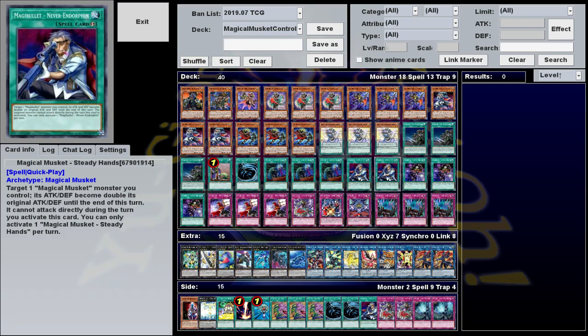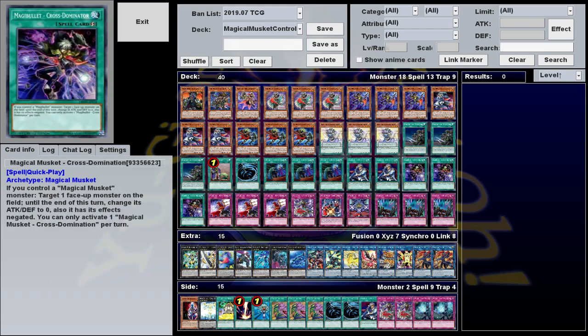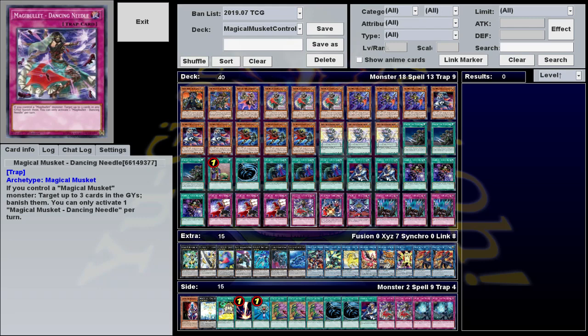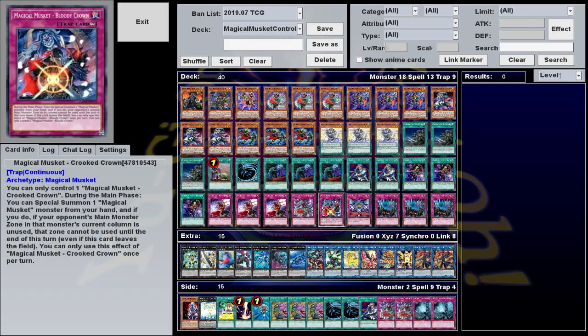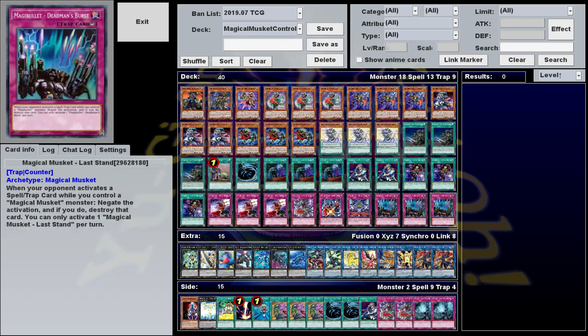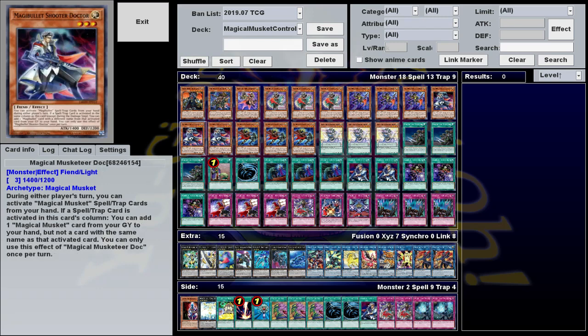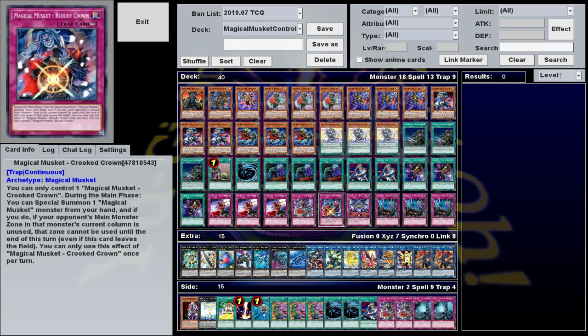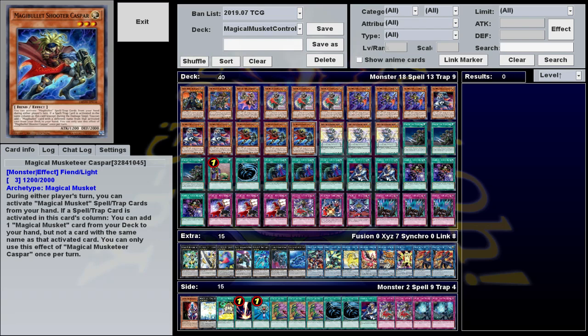Steady Freddy lets you double a Musketeer's attack for the turn, but it can't attack directly. Cross Dominatrix lets you negate a monster's effects and reduce its stats to zero. Death Parado lets you destroy a face-up card. Dancing Queen banishes three cards in the graveyard. Underrated Crown lets you special summon a Musketeer from your hand. Fiendish Dish makes your Musketeers immune to destruction via card effects. And Enemy Stand negates a Spell Trap.